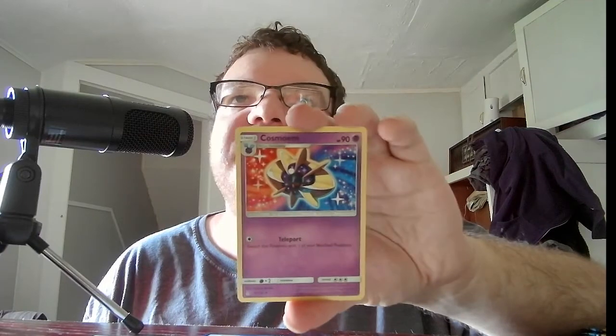Next set we're moving on to Sun and Moon Unbroken Bonds. This one has Lucario and Melmetal GX Tag Team on it. I know because I used the card in the TCG — one of my favorites, also a bit overpowered.